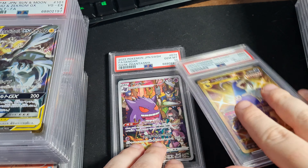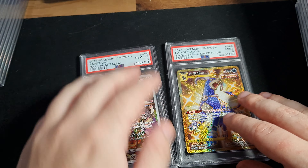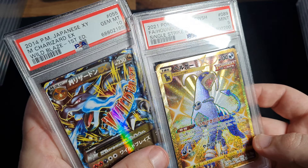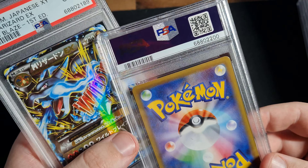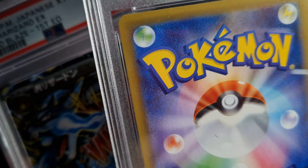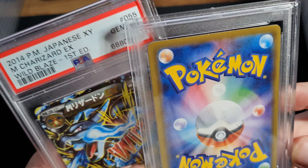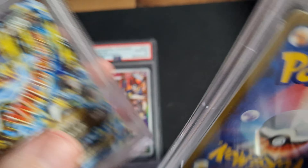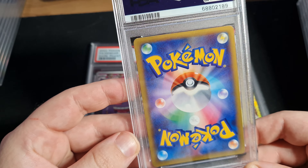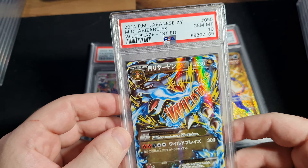First card: Gengar Dark Phantasm. I've got a PSA 9 on this Single Strike Houndoom — kind of sad these cards are nines. You generally just tend to lose the card to damage. Oh, it is right there, a little bit of edge wear. See, don't make that mistake, don't do the same thing I did.